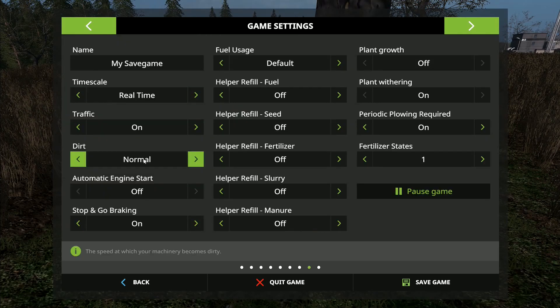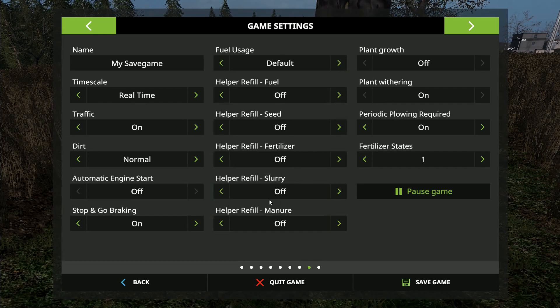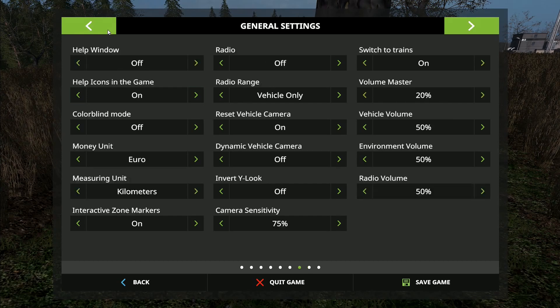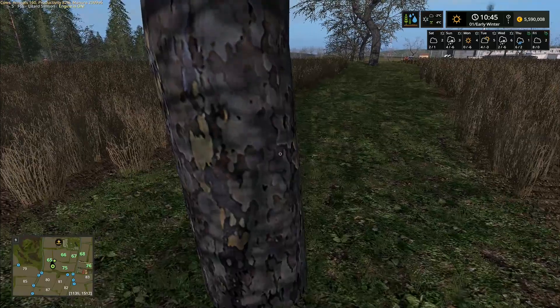Looking at the various game settings: I normally keep all helpers off — refill fuel, seed, fertilizer, slurry — all of that stays off. At the moment fertilizer state is on here because I was having to do most of it off camera and I didn't want to. With seasons you have plant withering on normal; I'll have that off on the next map just in case we get sidetracked by various things.